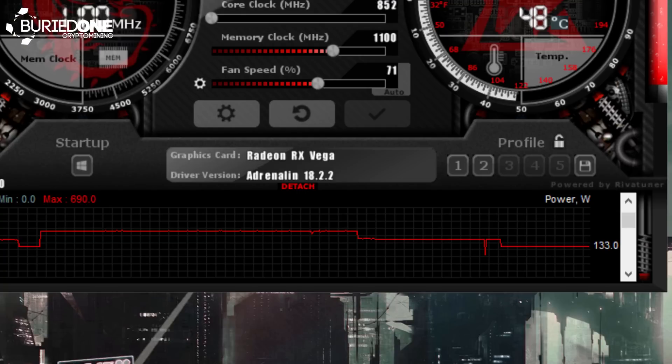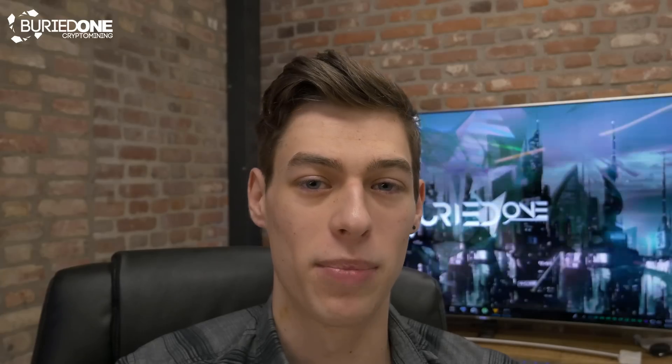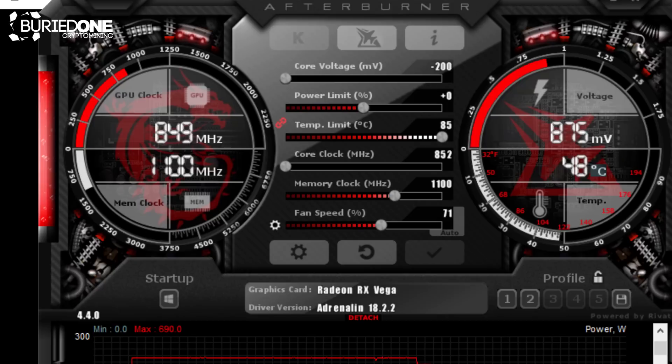We were still mining at about 43.7 megahashes per second while using about 50 watts less. I was able to put the core clock speed all the way down to 852 — the lowest you can set it to — and we were still mining at 43.7 megahashes per second, with this graphics card using only about 130 watts on the core.